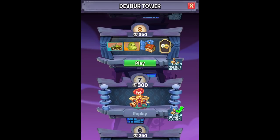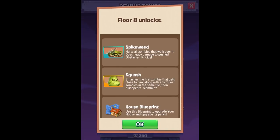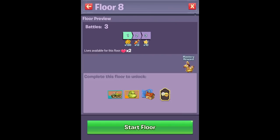Going back through the Devour Tower. Is that Spikeweed? Spikeweed and Squash are unlockable. There are also some house blueprints we can get, and there are clubs. That's cool. So let's try this out a little bit. 4-8, 4-P-View, Battles 3. Let's get to it.